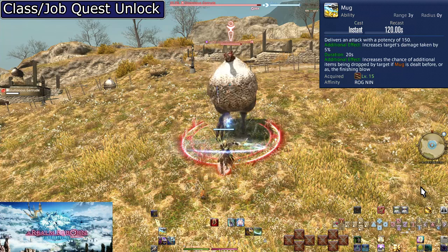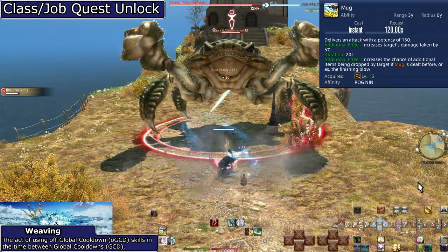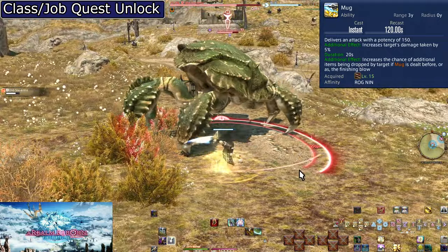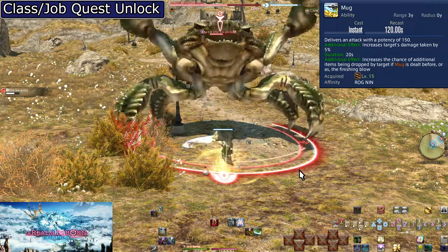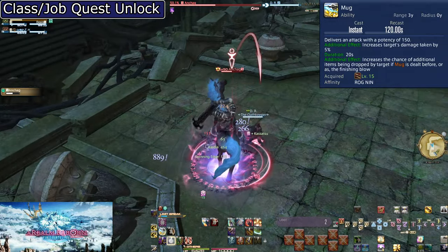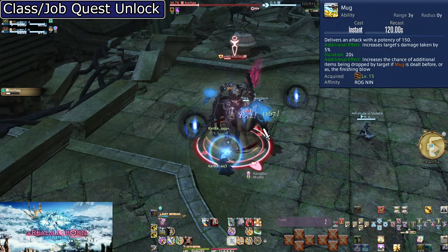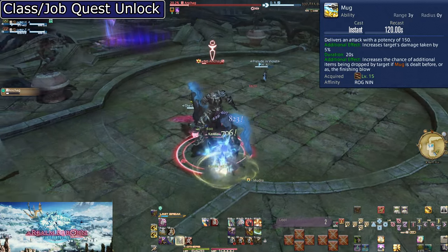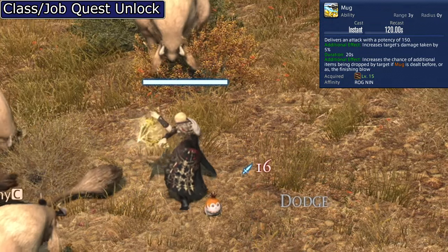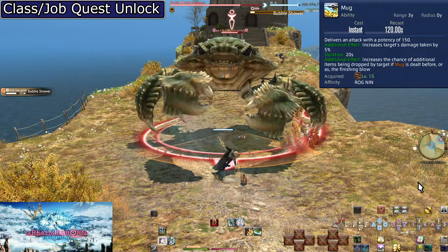Level 15: Mug. With a 120-second cooldown, this does 150 potency of damage and, because it's an ability, can be weaved between weapon skills for free damage. It also increases all damage the enemy takes for the next 20 seconds by 5%. On bosses, this is significant since everyone is focused on one enemy. There's also a very niche bonus: if you kill an enemy with Mug or the very next attack, there's a small chance you get extra loot. Retainers do this work better, but in a pinch it can help.